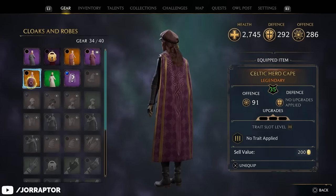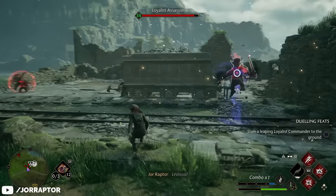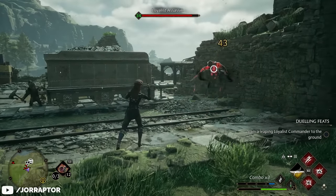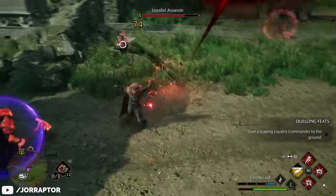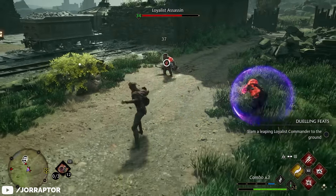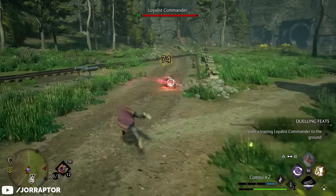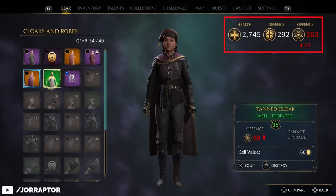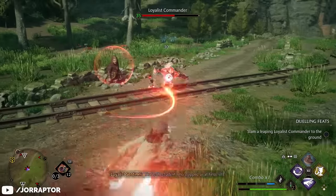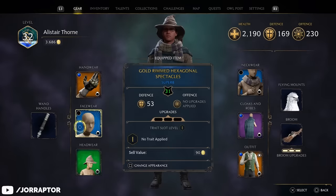I'm surprised by how much an increase in offense actually impacts your damage. For science, I removed my cloak and did 21 with the basic shot and 43 with a crit against a goblin assassin on level 34. If I then equip my cloak again, my offensive stat increases by 91 and my damage is almost doubled — regular hits go from 21 to 37, and crits from 43 to 74. You even notice differences when going to a green cape, which decreases offense by 23, bringing my basic hit to 30 instead of 37.